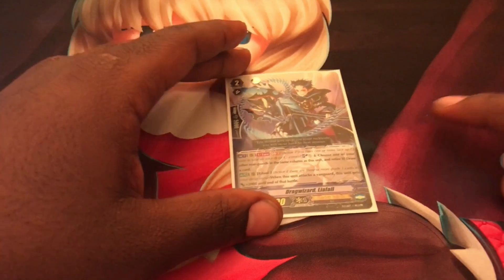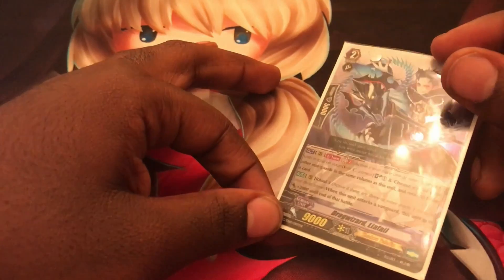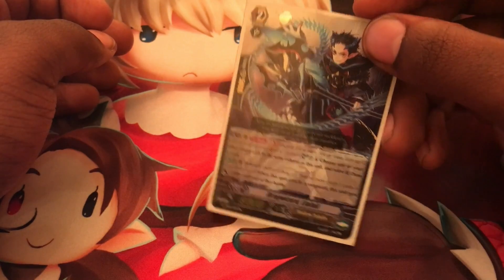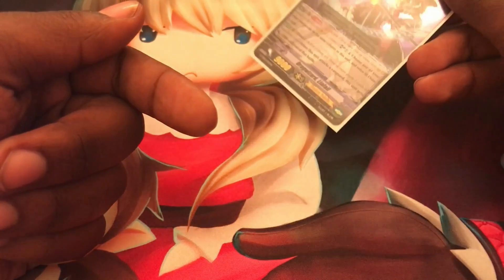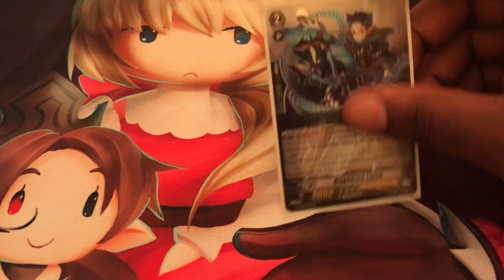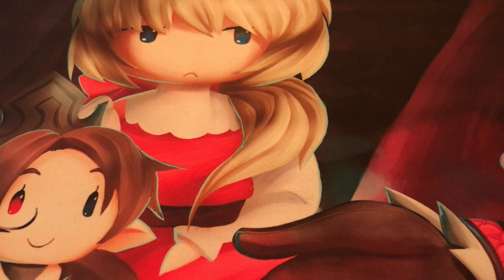Some Grade 2s have a special intercept - a Grade 2 with an ability that says when it's placed on the guard circle, it gains a certain amount of shield, usually plus 5,000 or plus 10,000, turning it into a 10,000 or 15,000 shield. These usually come in trial decks.